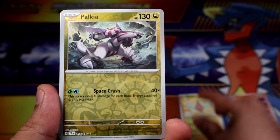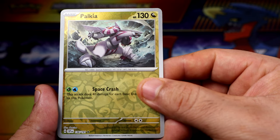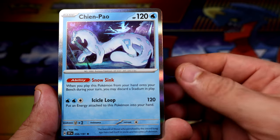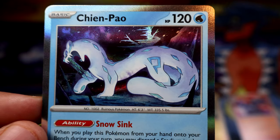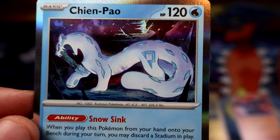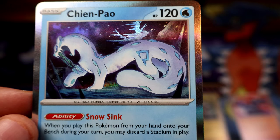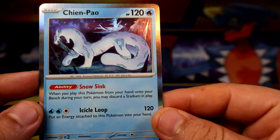A rare Palkia. A regular rare — I don't know none of the new Pokemon, so that is a crazy one for me. Wow, I guess he's an ice type.